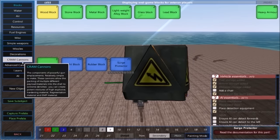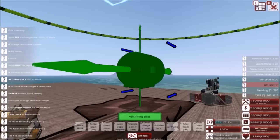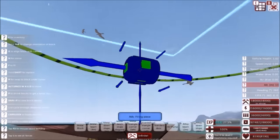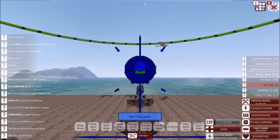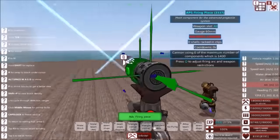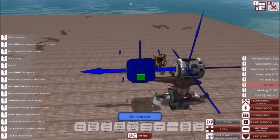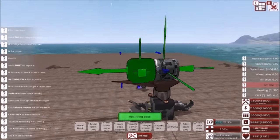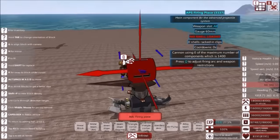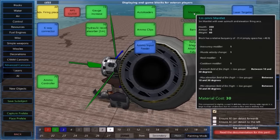Now, to start off with an advanced cannon, you have to have a firing piece. A firing piece can be kind of hard to tell which way it is facing, but the bottom has two little prongs on it, and the front is slightly curved. So this is facing the right direction, and we can tell when we put it down. This is the front of your gun.